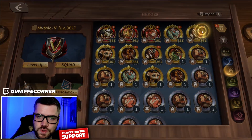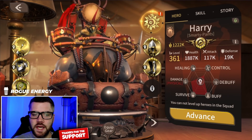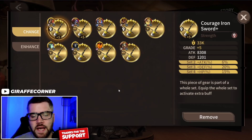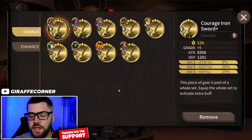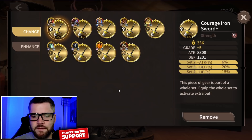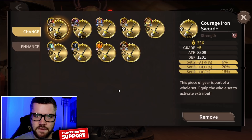For gear sets, you have two solid options, but the one I've been using is the Courage set. At two set pieces you gain 6% attack, three set pieces you gain 20% defense, and at four set pieces you gain 15% HP. The reason I use this is because Harry's ultimate attack buff is based off Harry's attack, so I want my heroes to get the most out of this, and it's also the reason why I focus the attack stat in his star map.